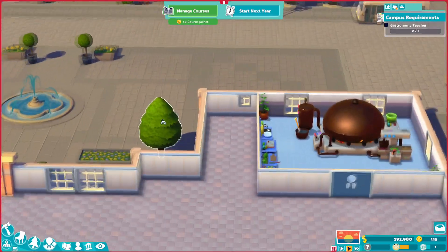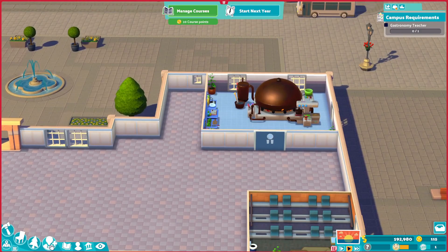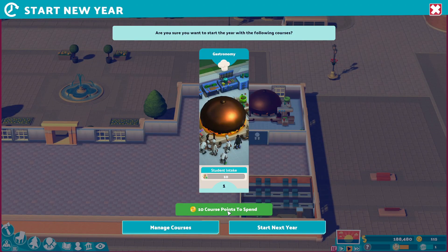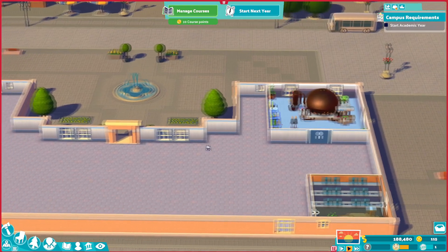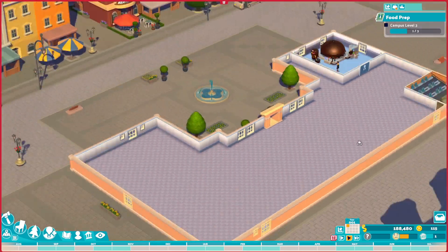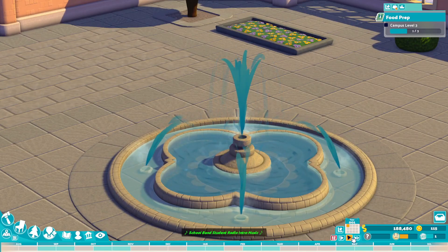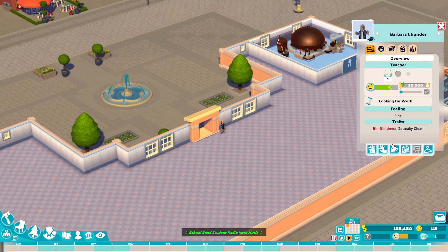We can tuck a bathroom back here. We need a teacher — they are the same, let's get Barbara. And start the year. Manage course — can't upgrade, can't do anything — confirm. Start! So we're going to go at normal speed. Campus level three — we just need some students to come take this class. What's he doing? Looking for work. Maggie Whatmore, learning on the job on campus radio — remember last time we assigned an event, campus cook-off? We could try that someday.